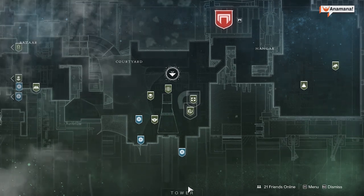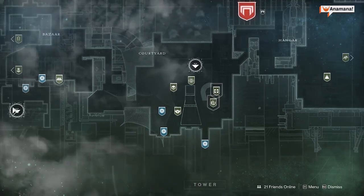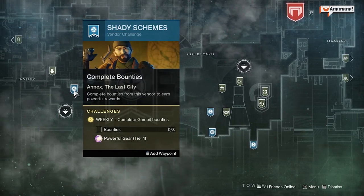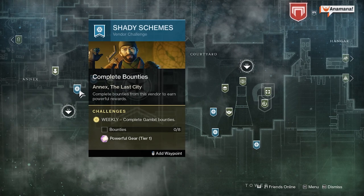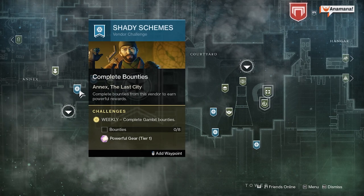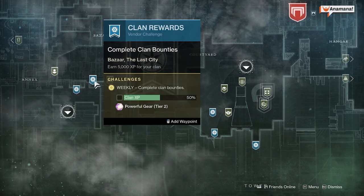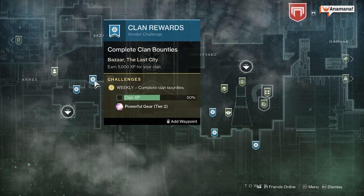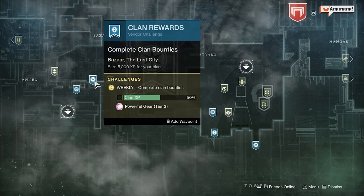As with every week we have the Vanguard, the Crucible, the Gunsmith, and we also have the Gambit weekly rewards — the Challenges in the tower for a powerful tier 1 gear reward for handing in eight bounties for each of those. We also have the clan rewards, which is gaining 5,000 experience for your clan, and you get a powerful tier 2 gear reward across three characters.